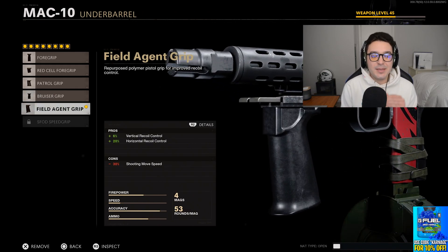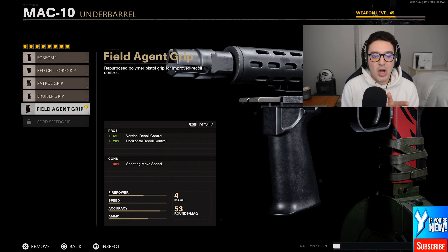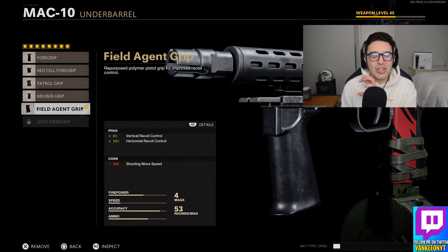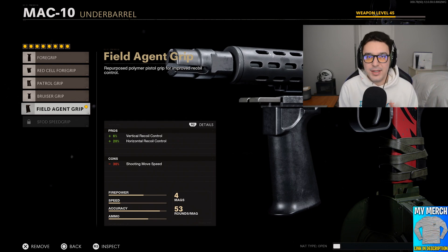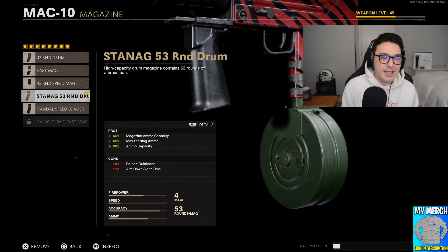We have the Field Agent Grip, which in my opinion is the most important attachment. Even if you don't want to run five attachments, you need to at least have this one. It gives a 6% increase to vertical recoil control and a 20% increase to horizontal recoil control. There is just so much recoil on this gun — this helps you control it so that in longer range gunfights it is going to look like you have zero recoil at all when you have this attachment on.